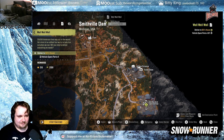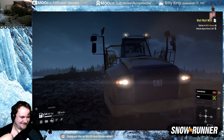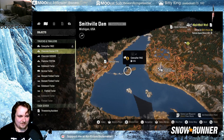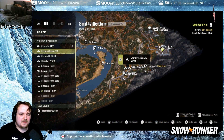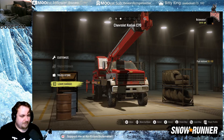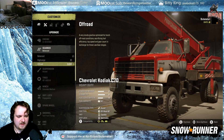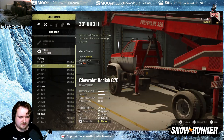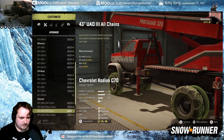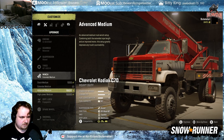Oh no. So I think we're going to get the Kodiak and take the crane off it — the big crane anyway. Let's recover this. We're going to customize it; we actually have the big engine now. We've got off-road gearbox if we want it, but tires — what's the best we can have? We've got the best. Winch — extended medium, advanced medium — combining both the extended rope length and the improved motor, greatly improves truck survivability.